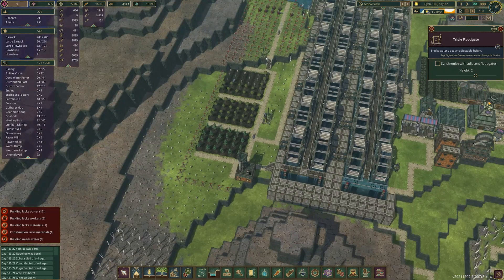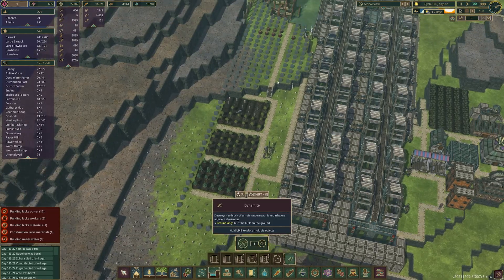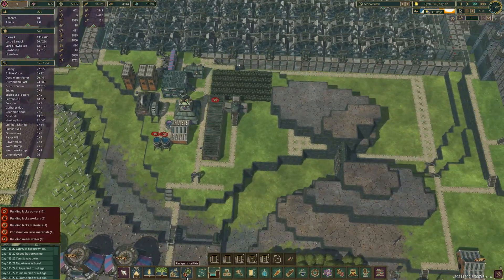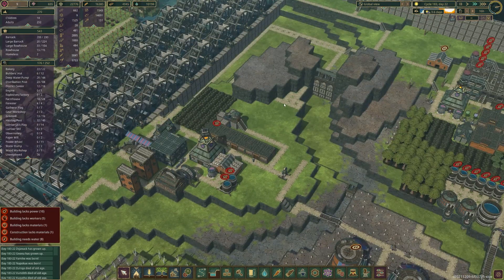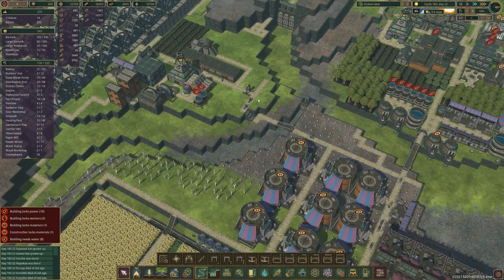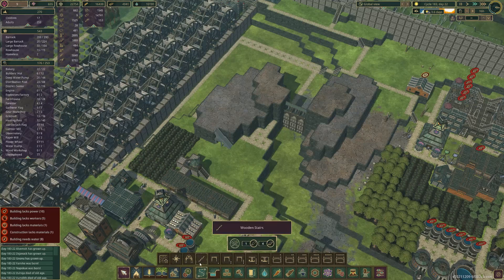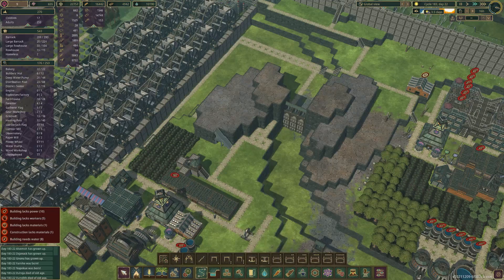I'll mostly move all these lumberjack flags - I got it right for the first time, can't believe it. And then up here I kind of want to get rid of this, because I want this area to have food and carrots - because even though these will be supplying them with bread, carrots are good to keep life expectancy up. I do want each district to make their own carrots.